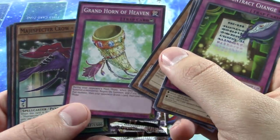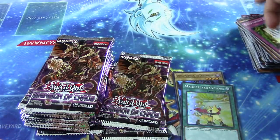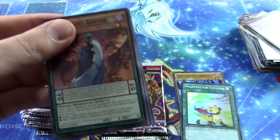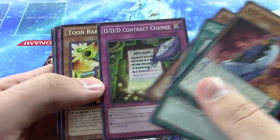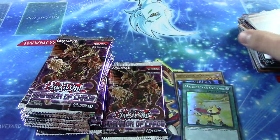Grand Horn of Heaven — actually a pretty cool card too. It's kind of like the new Black Horn of Heaven, except your opponent gets to draw a card, I think on the end phase. It's a pretty decent card. They also lose a phase, so if they activate it on their main phase 2, it puts them into the end phase; or if they do it in their main phase 1, it basically skips to the battle phase. Pretty cool card.